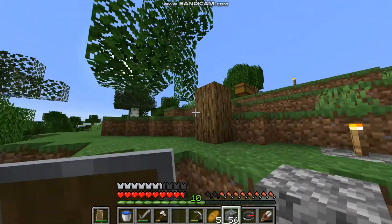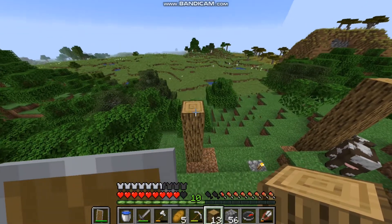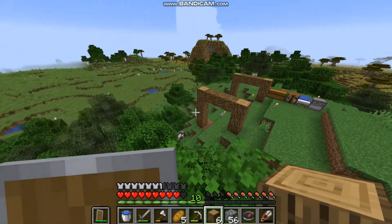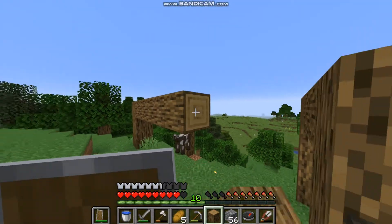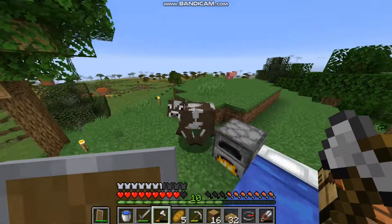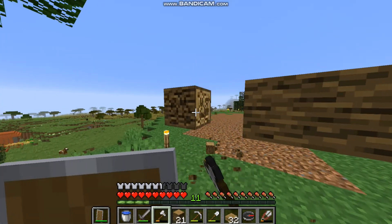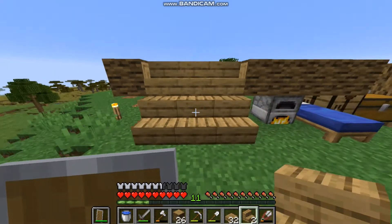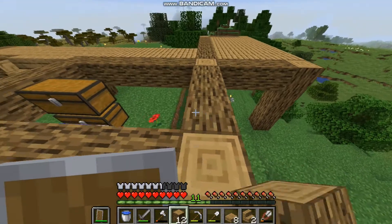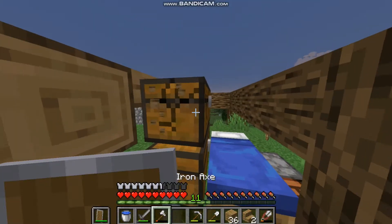I want spruce wood but I haven't found a spruce forest yet. I need to go in a direction I haven't been. I'll start a layout right now and then call it a day. These cows are driving me nuts — go away, I'm building here! This would go out farther, and here we'd have a break for a stairway. I'll bring it over and have it line up. That used up a lot of wood — why am I making this so complicated for myself?